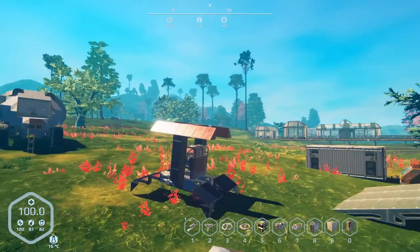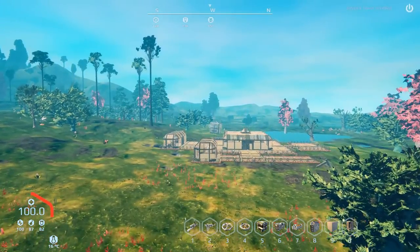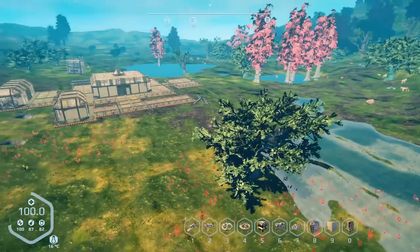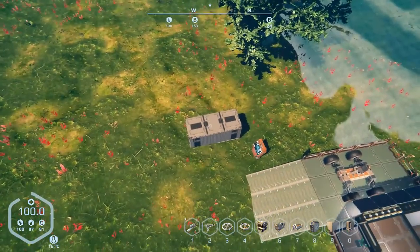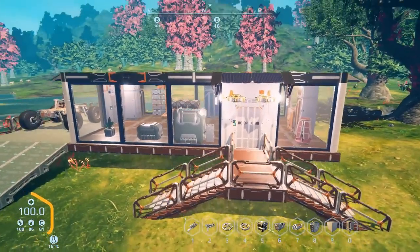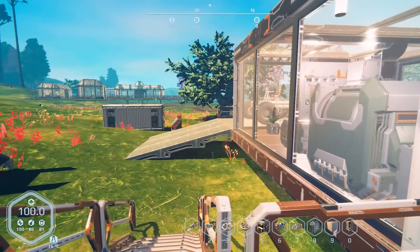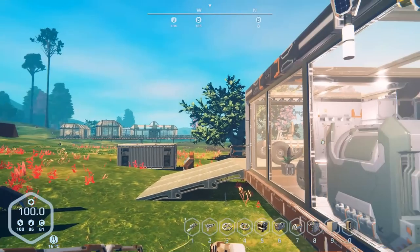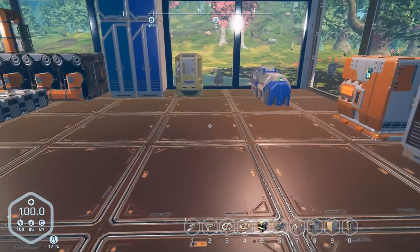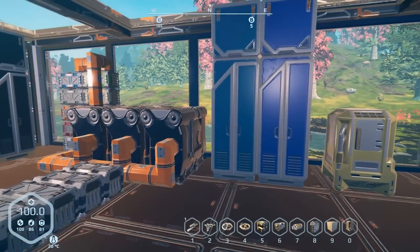Hey everybody, it's BC here and welcome to another episode of Planet Nomads. So how'd the builder's block go for everybody? It hasn't been working out for me at all. This entire area is completely stripped of iron, which isn't surprising. I did two runs to the mines north and south — went to the titanium mine twice because I ran out of titanium. Both mining sites are depleted so I had to move one of the miners.